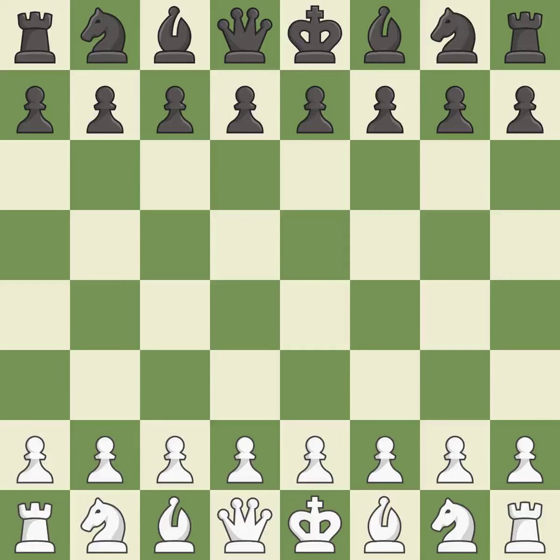Rui Lopez opening, Berlin defense, 4.d3 Bc5. Balanced — neither player ever had an advantage. That game was pretty competitive. The opening was balanced. That was an incredible middle game by both players.